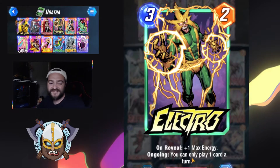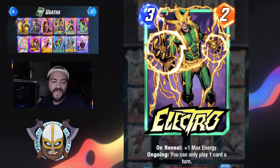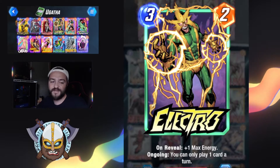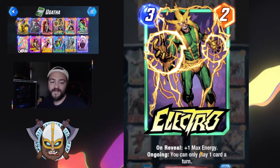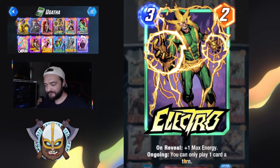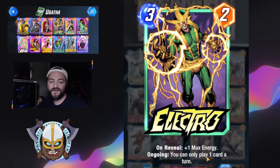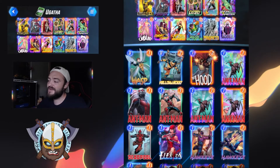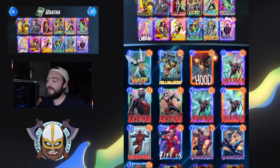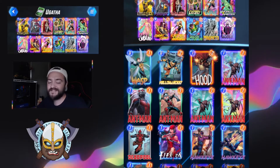Electro is really here to pump up our mana curve and allow us to play some of those big bodacious creatures out there into the later bits of the game. On reveal adding one max energy has a slight downside of ongoing — you can only play one card per turn — but based off of our curve, that's likely happening anyways. Thought it was a good addition to bump up our mana consumption and allow some better plays later into the game.